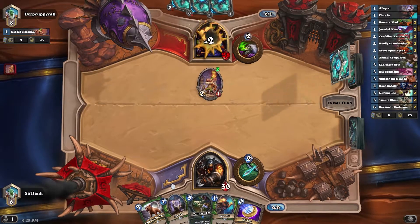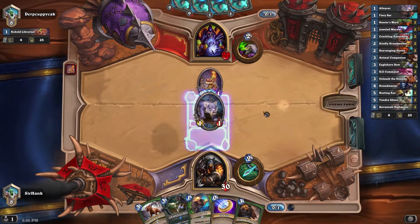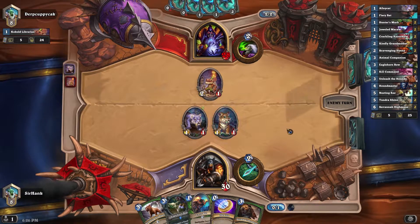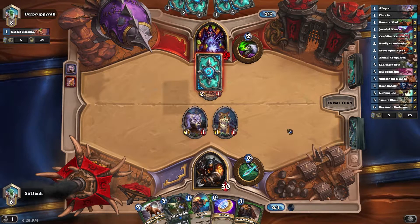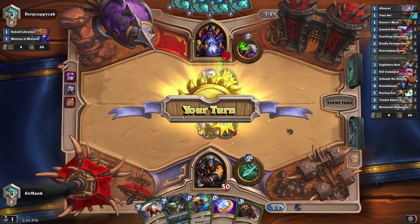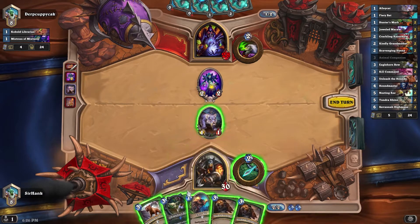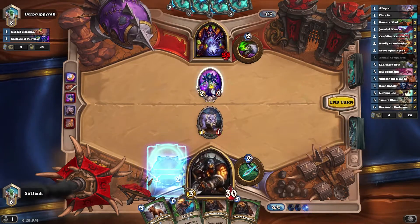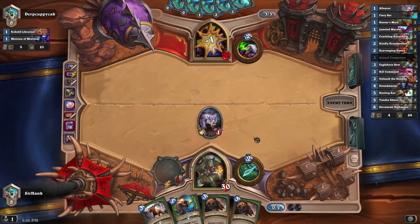He's got a Librarian, that's solid, but Alley Cat will deal with that nicely. And depending on what he's got for his turn two, if it's not just a hero power, we can bop most stuff with a coin into Eaglehorn if necessary. I'm gonna Eaglehorn just so that he can't get full value from that. Remember to always kill the Mistress of Mixtures before you attack, so that they don't just heal the damage you do.